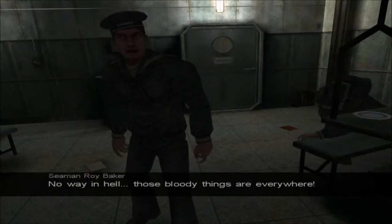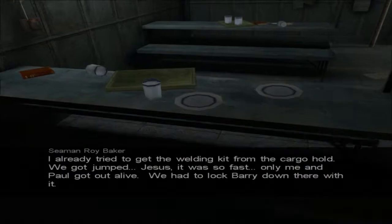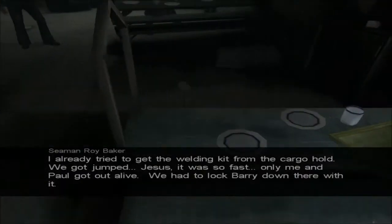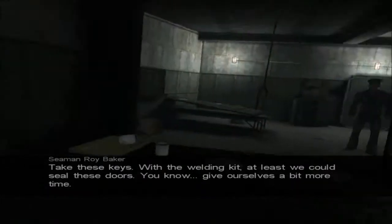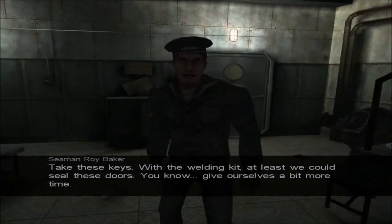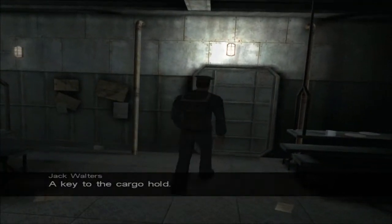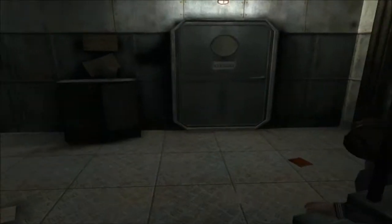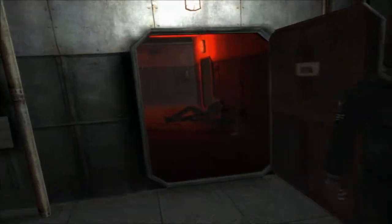Zach is saying the same thing as I am — he's like, 'I don't know anything about this, you go everywhere.' I already tried to get the welding kit from the cargo hold — we got jumped. Jesus, it was so fast. Only me and Paul got out alive. Yeah, can I accept this? We had to lock Barry down there with it. Take these keys. With the welding kit, at least we can seal these doors, give ourselves a bit more time. A key to the cargo hold. Why didn't you say that? Alright, so I have that. It's locked. Alright, so I can't even go back, can I? That's nice of you, game. That's so nice! I can't even step out here.